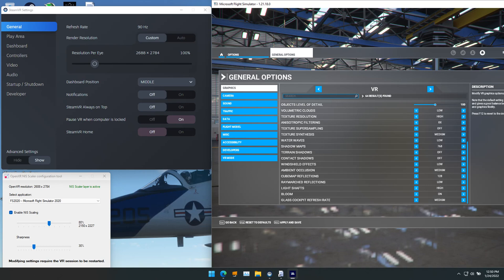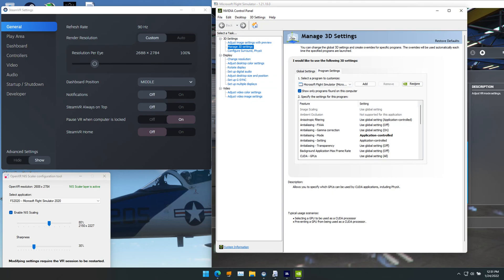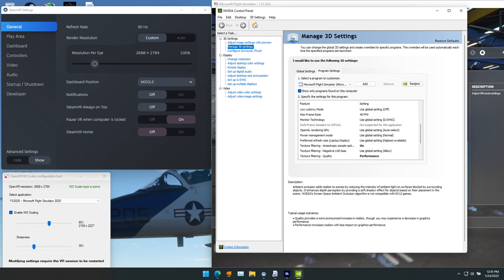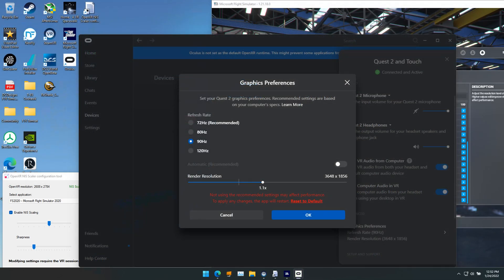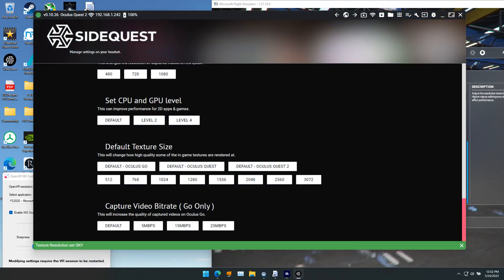Shadow maps at 768, ambient occlusion at medium, cube map reflections at 128, ray march low, light shafts at high, bloom on, glass cockpit at medium. In the Nvidia control panel: anti-aliasing set to application controlled, anisotropic samples on quality, texture filtering set to performance, trilinear filtering on, threaded optimization auto, vertical sync on, virtual reality pre-rendered frames set to two.